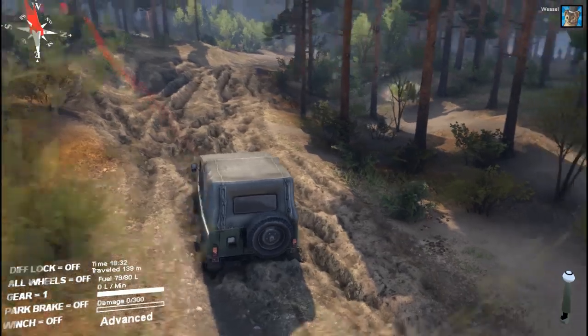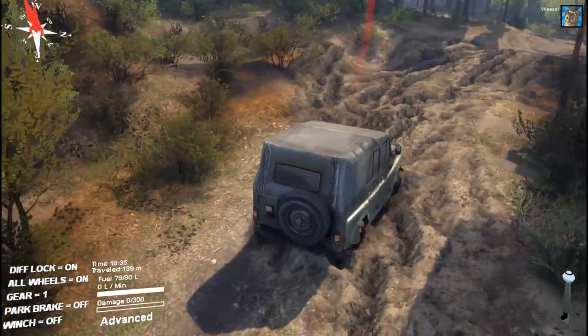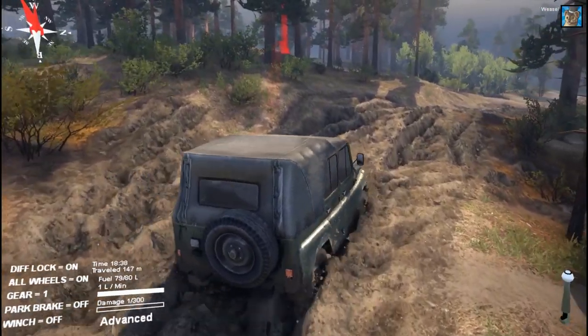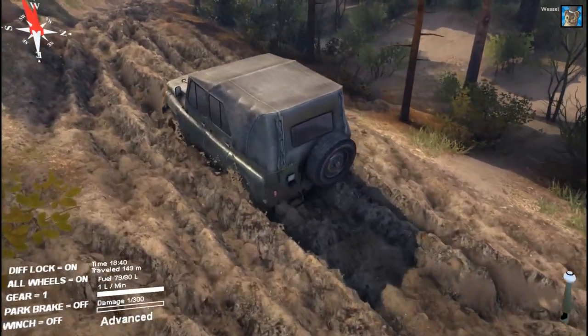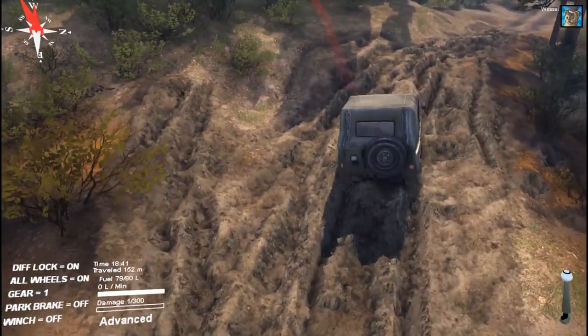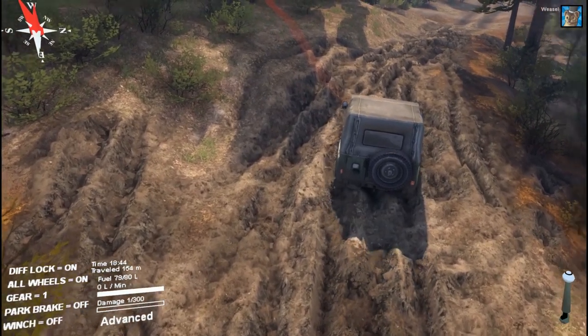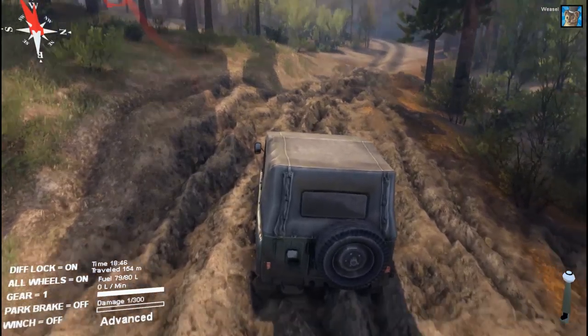So what to do? We could turn on differential lock or all-wheel drive. Let's do that — yes, we're getting out of the mud! That did the trick. Oh, it's really hard to get out of here. Look at that trail I leave behind — we're pretty much deforming mother nature right now. And still, differential lock on all-wheels doesn't do the trick.